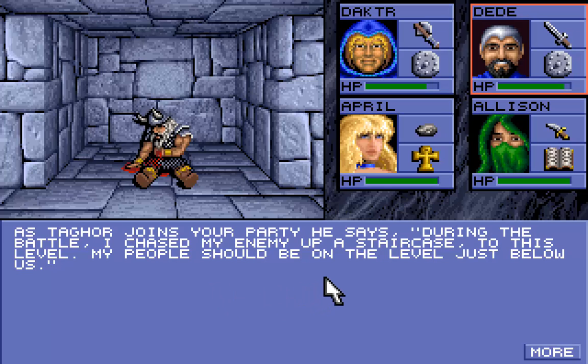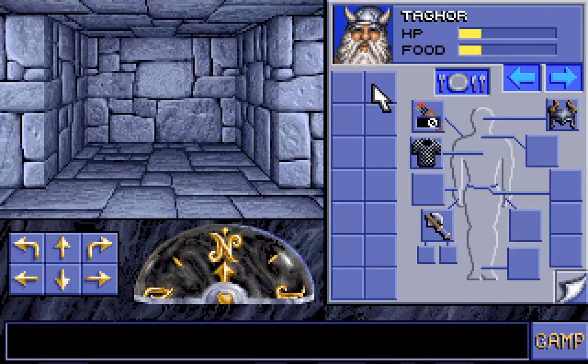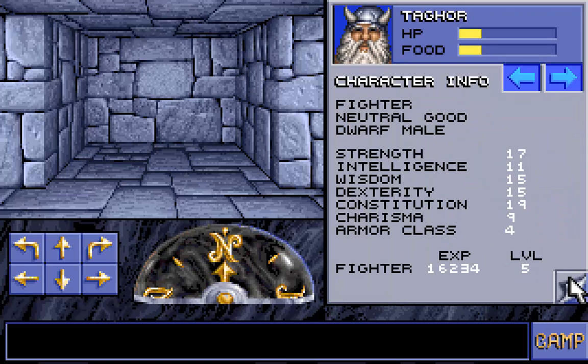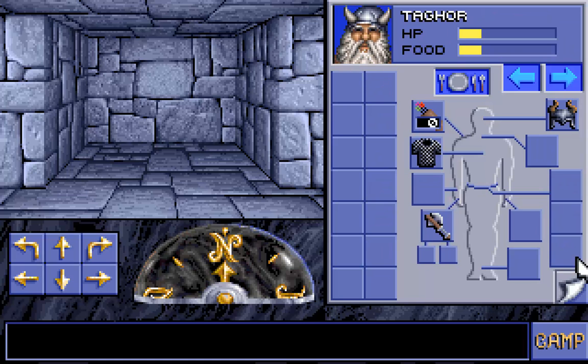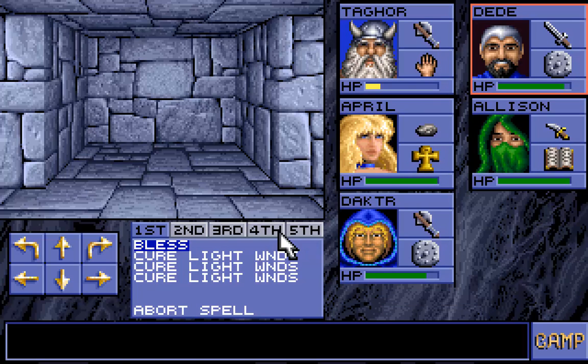Tagore joins your party. He says: 'During the battle, I chased my enemy up a staircase to this level.' Now we have Tagore, a dwarven warrior — he is a fighter, a dwarf male. I think he is better than my character, because I am a level 3 fighter and he should be a level 5 fighter. And it is so.